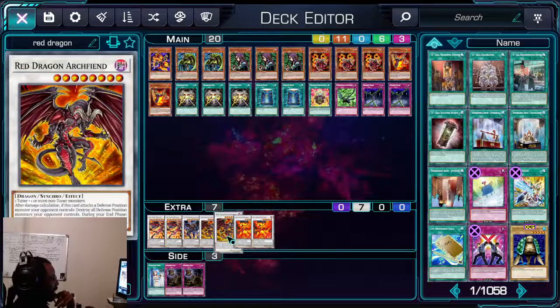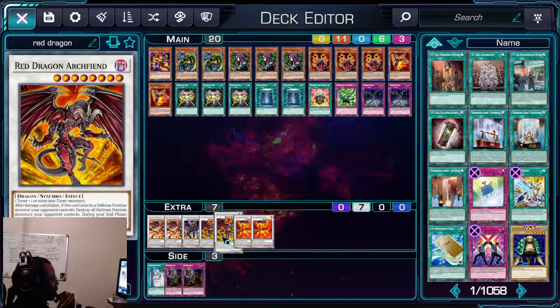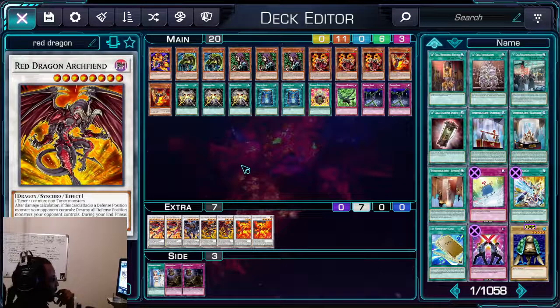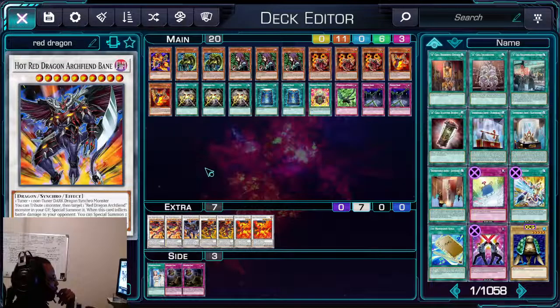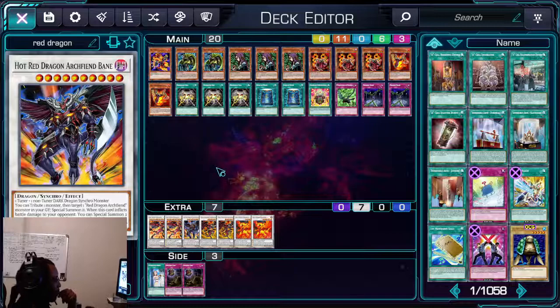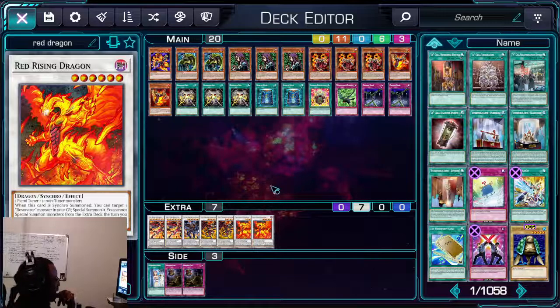Red Resonator will special summon out another resonator from the deck — any resonator besides its own name. You gain 2100 life points, go into Red Dragon Archfiend, then into Hot Red Dragon Archfiend Bane. This is just a backup in case your Red Nova play doesn't go well the first turn and you end up trying to get into position.